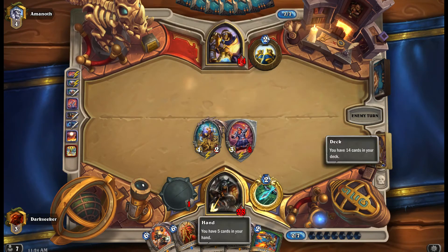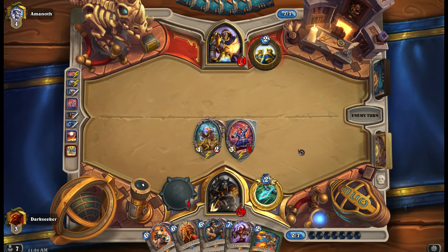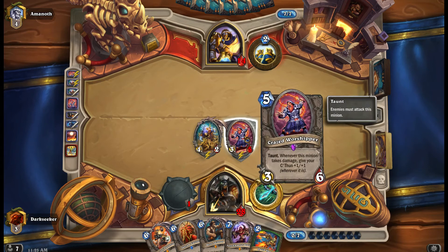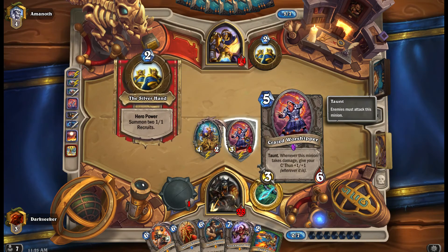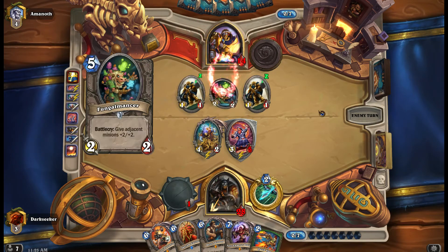Every time I end my turn there'll be one damage, and my C'thun is going to get buffed. That is actually insane. Craze Worshipper and Dreadscale synergy — new meta-defining synergy!